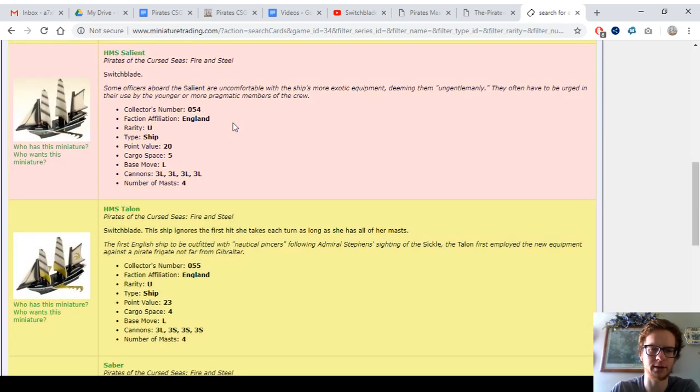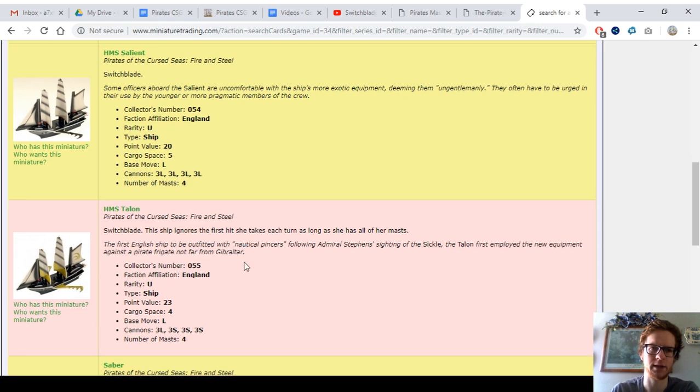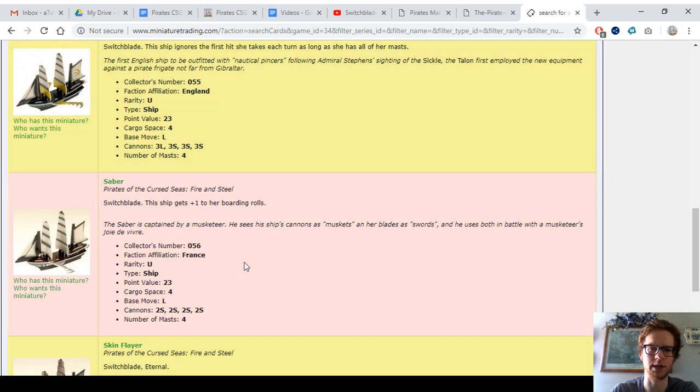HMS Talon is three points more expensive, mostly because of her ability to ignore the first hit, which is a nice defensive ability. But I like the Salient better because she's cheaper, more cargo, and slightly better cannons — better range on most of her cannons. So HMS Talon I would say is the second worst and probably the worst of the two English switchblades.